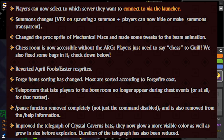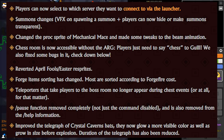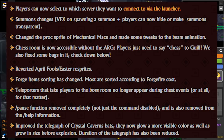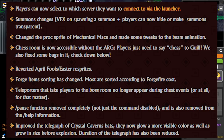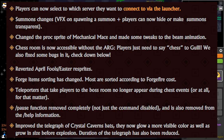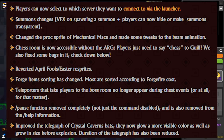They changed the proc sprite of Mechanical Maze and made some tweaks to the beam animation. The Chess Room is now accessible without the ARG — players just need to say 'chess' to Gill, and they also fixed some bugs in it. That's pretty interesting; I've seen some Reddit posts on the chess room and it looks really cool.